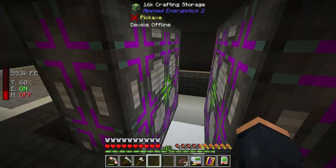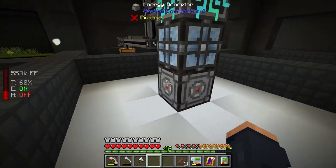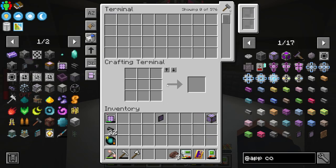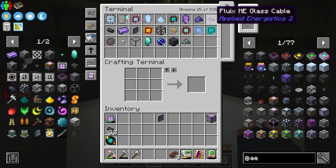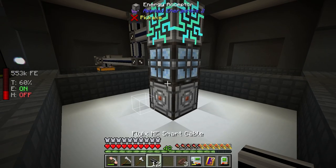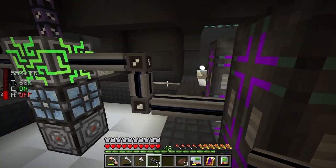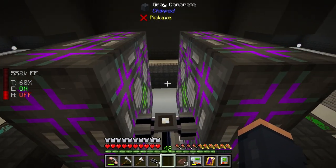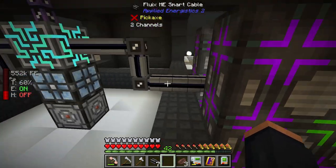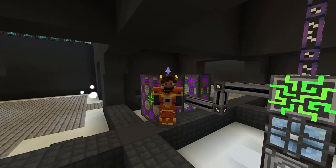Using a smart cable to connect everything — bam, they are connected. You can see on this cable they're only using two channels, which is nice. The crafting CPUs are quite powerful and allow for multiple crafts to happen at once. Now we need to make the actual crafting setup work — the thing that's going to do the crafting for us. Let's tie everything together.